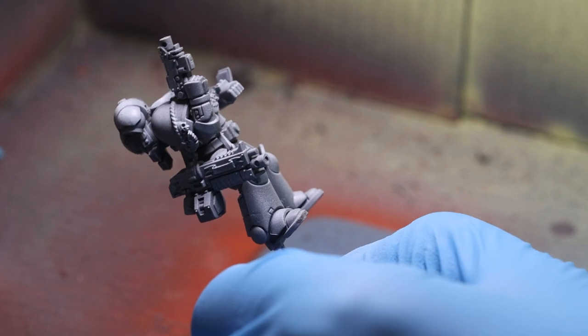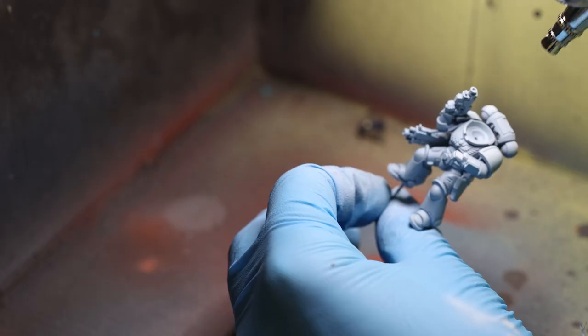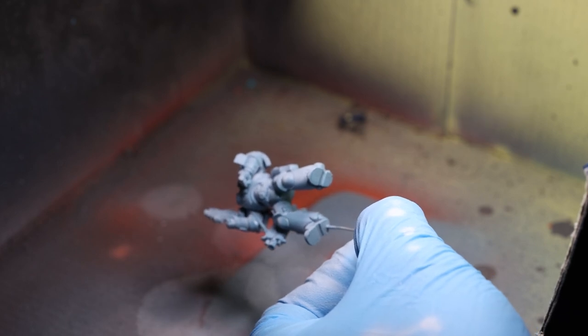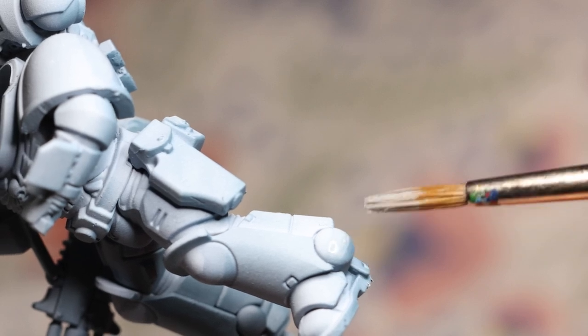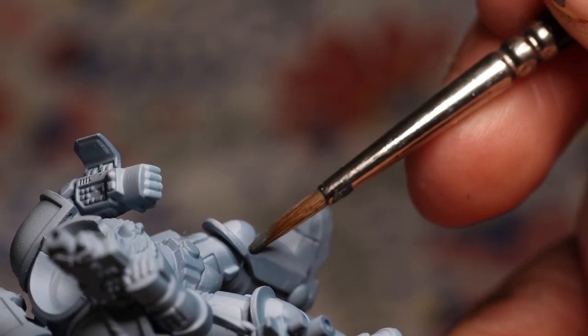With that out of the way, I airbrushed the whole model Fenrisian Grey, and then did something which may seem a bit counterintuitive. I gave the model a zenithal highlight with a mix of Fenrisian Grey and Vallejo model color white. That's counterintuitive because the whole point of cel shading is you don't want smooth gradients like an airbrush gives you. But there was method to my madness — I also sprayed Thunderhawk blue from below in an anti-zenithal shadow. The reason I did this is because I wanted a large zenithal contrast from the top to the bottom of the model. Then all I had to do to convert the model into cel shading was look for any gradients between Fenrisian Grey and the highlight or shadow color, and then — feeling kind of weird doing this — erase that smooth gradient by filling it in with more Fenrisian Grey. This took surprisingly little time and the end result was really clear, crisp, well-placed highlights and shadows in three different values.